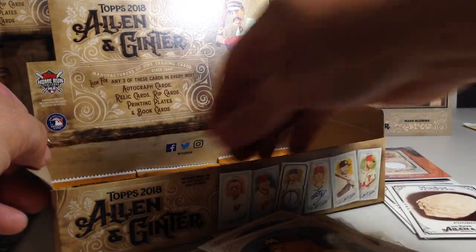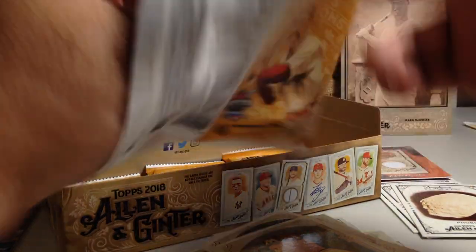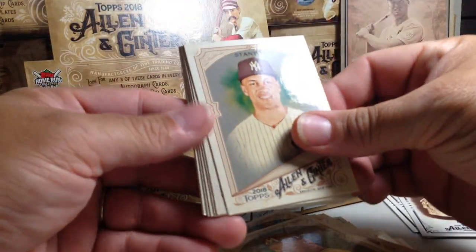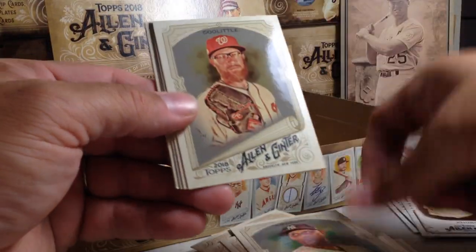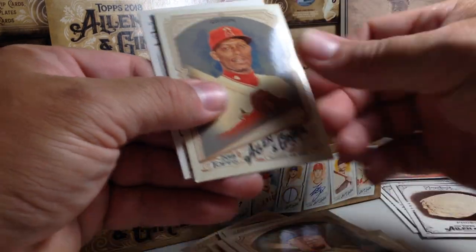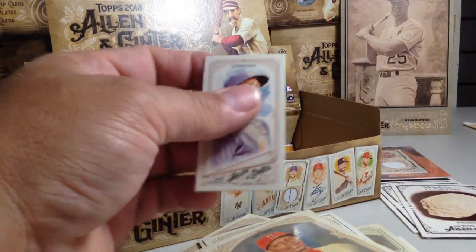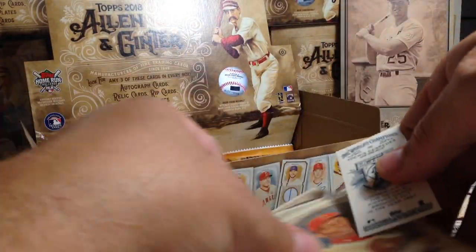And Moons Phobos. Giancarlo Stanton, CC Sabathia, Sean Doolittle, Manuel Margot, Kyle Schwarber, Justin Upton, Yoenis Cespedes, and Flip-Up Sunglasses — that's an A&G back.